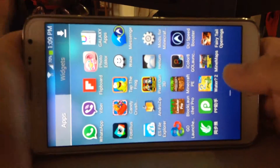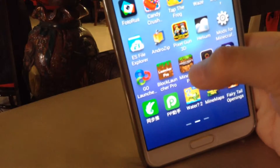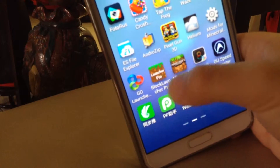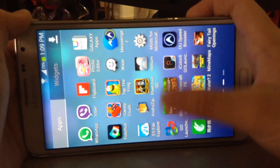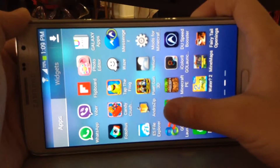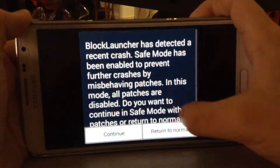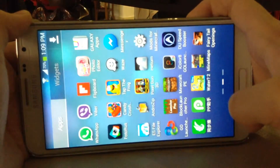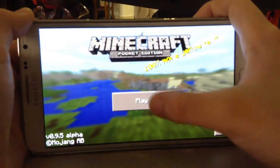Okay, first things first, of course you need the Minecraft Pocket Edition app right here. But I'm using Block Launcher because I'm using some mods. Both will do, but I'm picking Block Launcher. Give it a second to load. Turn it on. I just crashed it. Okay, there we go.